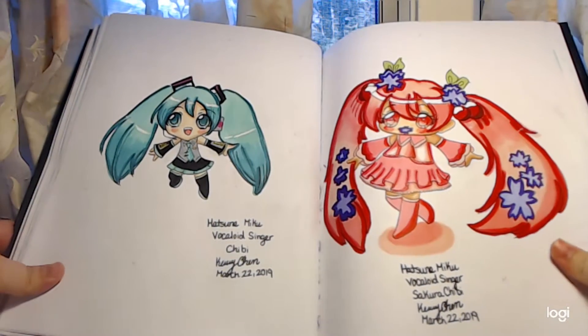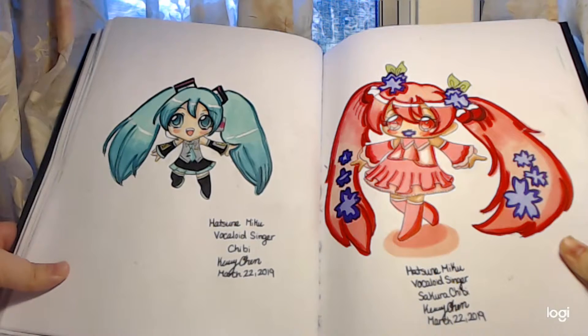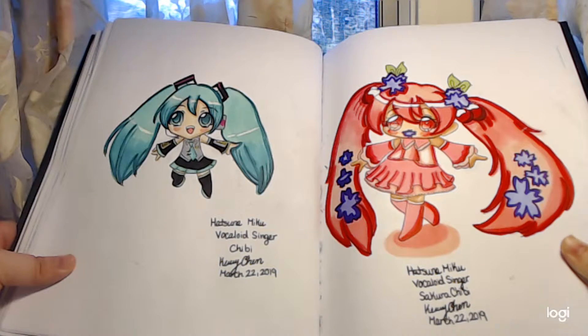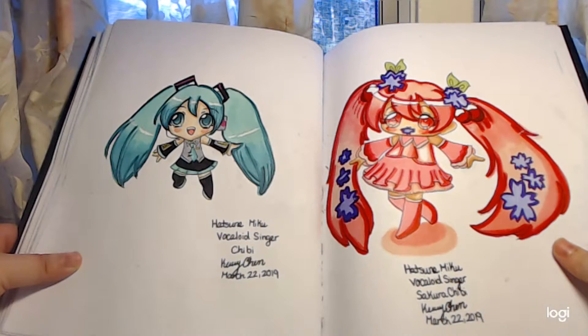Here is Hatsune Miku — she's a Vocaloid singer. And here's Sakura Miku. For Hatsune Miku, I used a Mark Crilley tutorial and looked up how to draw her. With Sakura Miku, I basically experimented to see if I could draw her without Mark's help, and it came out a success. So these are the results of Mark Crilley's videos.